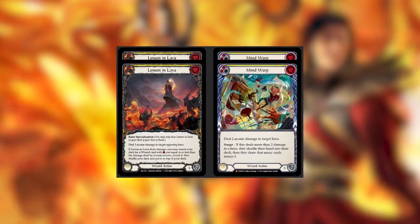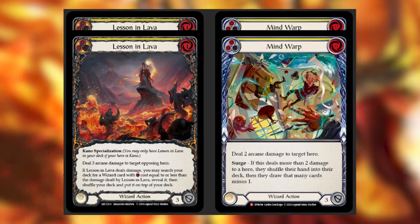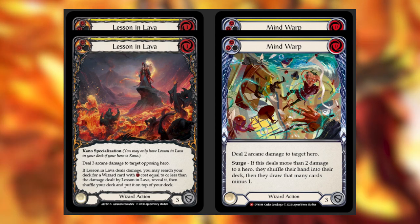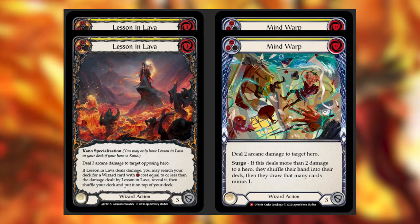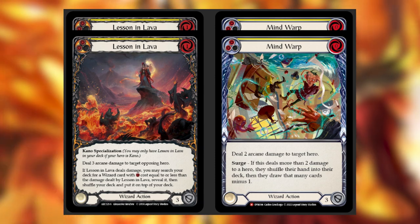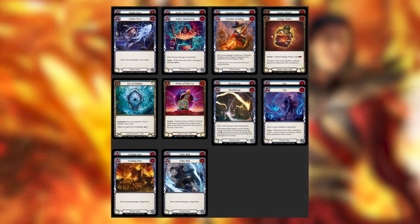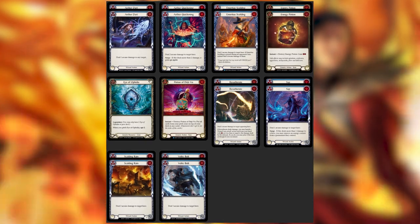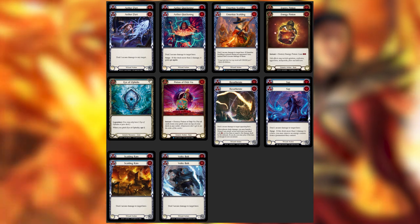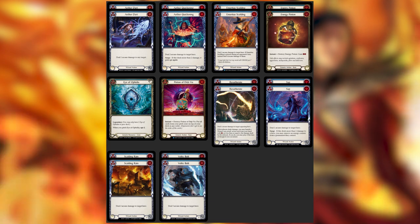To pad out the spells, we include two copies of Lesson in Lava and two copies of Mind Warp. Lesson is how we close out games — physical attacks take their cards on our turn, then Lesson into a spell into Blazing Aether is hopefully how we win. Mind Warp is super underrated: it pitches yellow, blocks for three, deals two damage for zero which is above rate, and in a race the surge effect absolutely mangles opposing hands. We run 18 blues to balance the 18 reds — three potions help find weird lethals, and Eye of Ophidia is an MVP for opting the top and sifting through attacks to find spells and Kano targets.